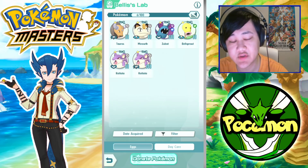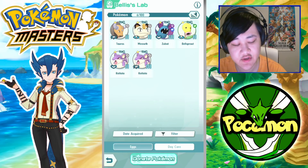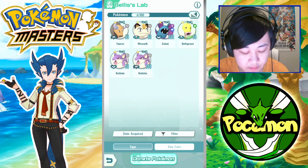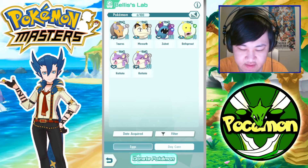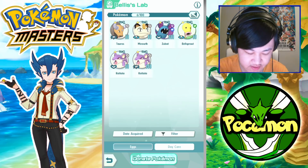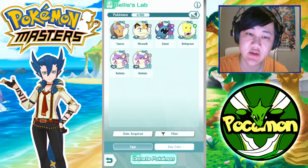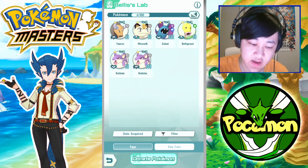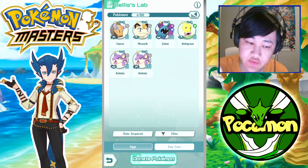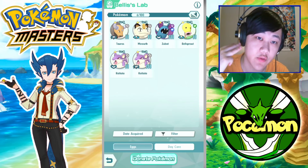There's a striker version, support version, and attack version, and each one has different passives. There's a total of three passives at max that your unit could get, and it's a complete chance if you get one, two, or all three of those passives.